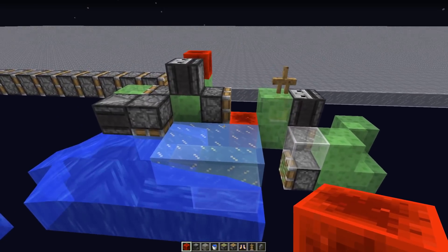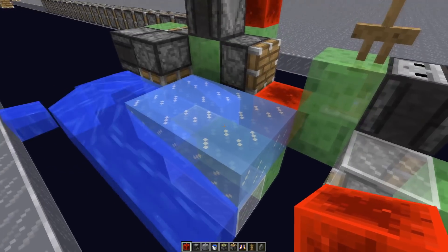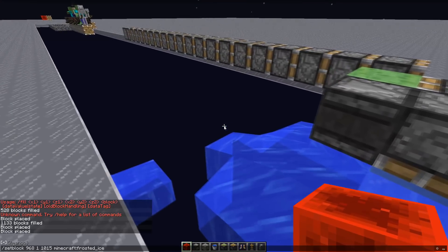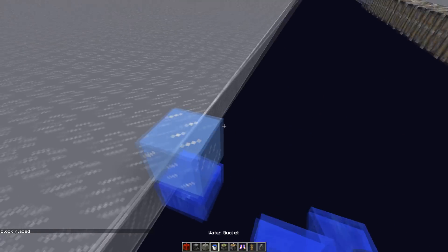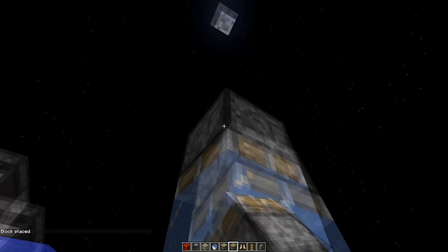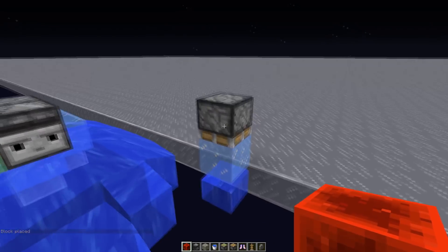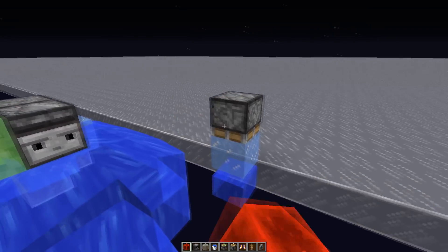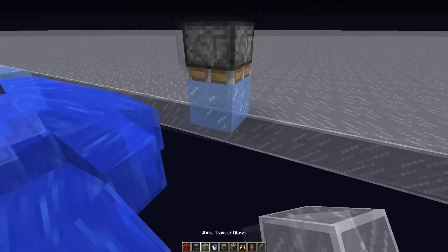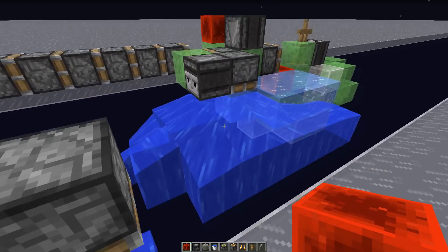I remove the observer for now, so we don't pull that section. As you can see, there's no chance to push down the frosted ice block. I think this is actually a known behavior but I forgot about it — I think we're using something similar for the Wiserro bedrock remover. So if there's water, we can't push down. That's going to make it a bit harder.